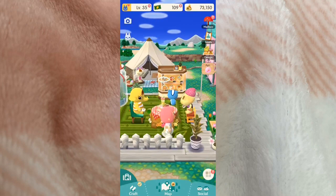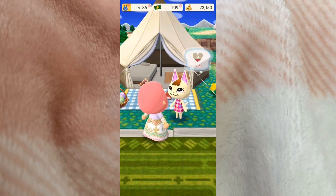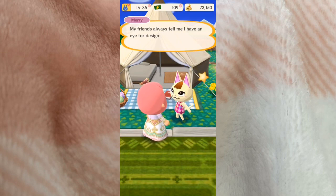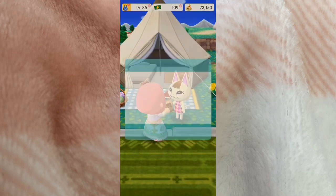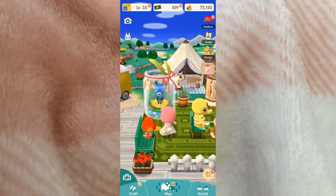Our new visitor actually wants to talk too — I've got to find him first. Let's chat with Mary first since she's over here. She's giving us a gift — very nice, thank you Mary! Now let's go find Broccolo. Maybe he's over here — there he is! He's so cute, he's so small.